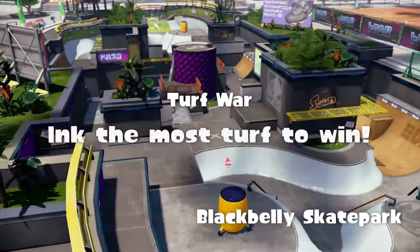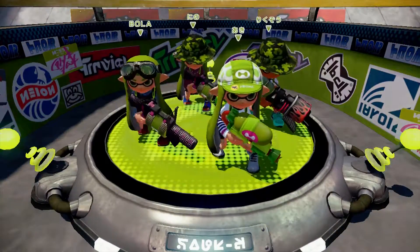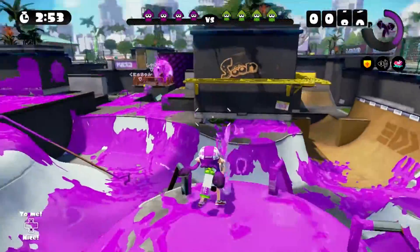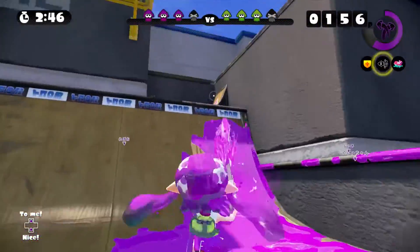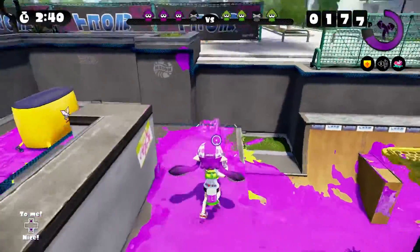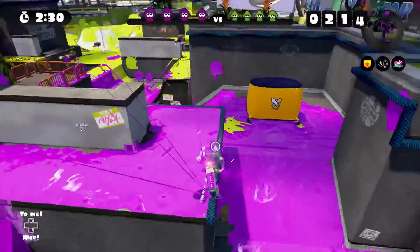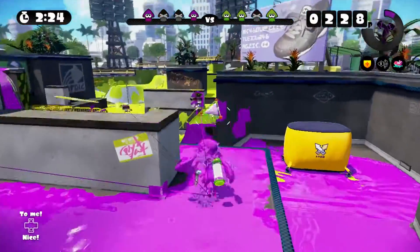Nice even distribution of the stages here. We're back in Blackbelly Skatepark, which is pretty cool. We're facing a couple of 96 Gal Decos, which is scary because they are super long range. I've actually started using that weapon more myself during Rainmaker mode — a mode I've said I struggle with in my Ranked Battle series. It was nice to finally find a weapon I felt reasonably comfortable with. Just gonna throw a bomb for good measure and set off my echolocator to help out the team. It feels really good to have a weapon that actively helps out the entire team.